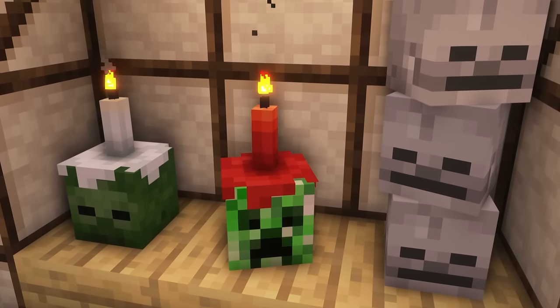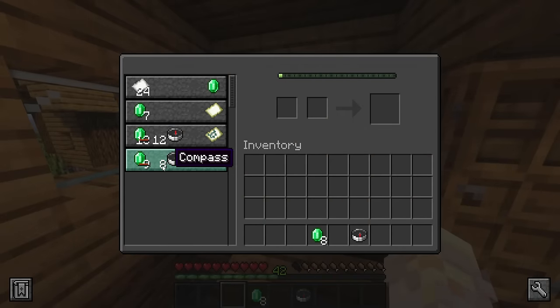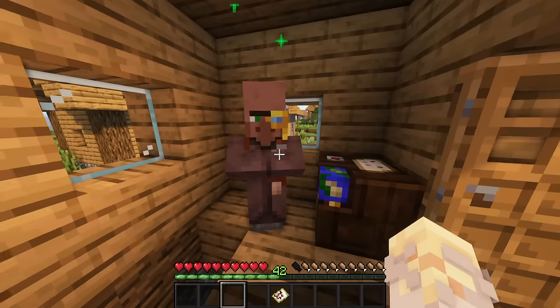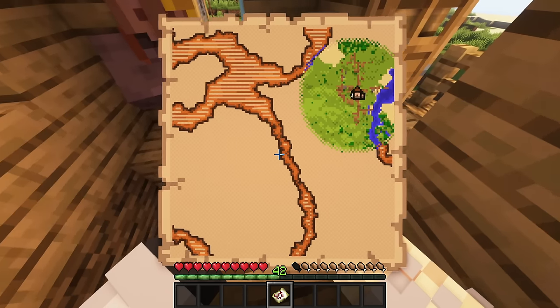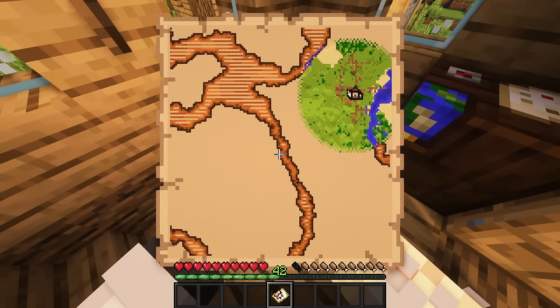Mob heads can not only be decorated with candles but also stacked on top of each other. Adventure maps are now sold by cartographers. These are closed maps indicating the direction to a vanilla structure such as a jungle temple, igloo, or end cities. However, you won't know which one until you open the map.